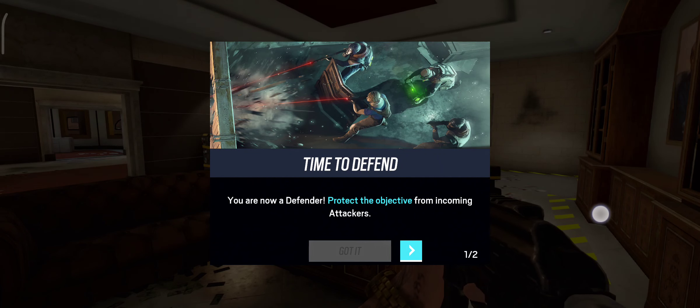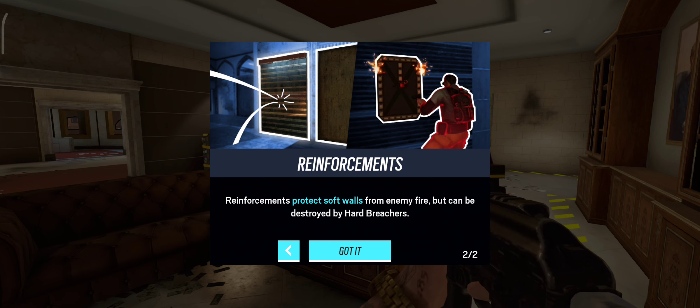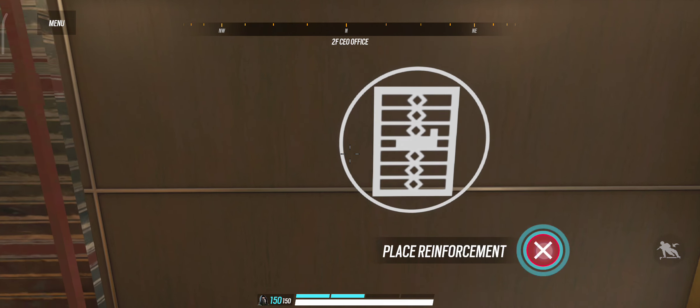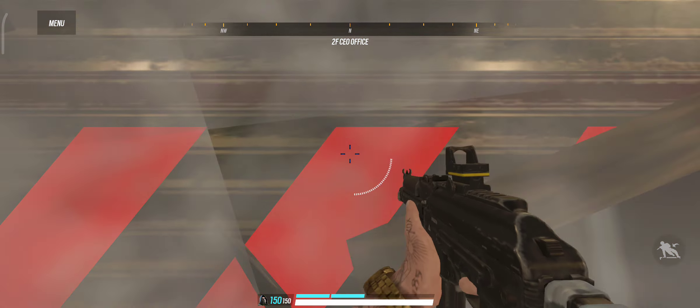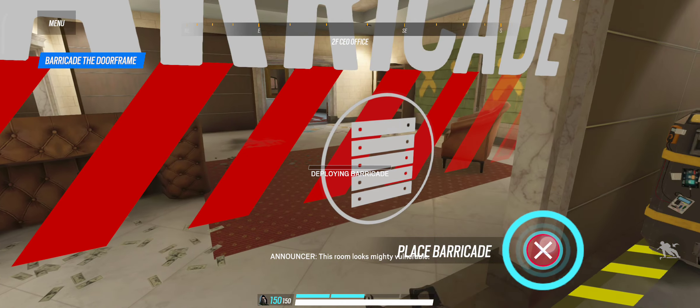Hostiles are inbound to capture our buyer's container and we can't let that happen. Brace for the fight — this room looks mighty vulnerable.